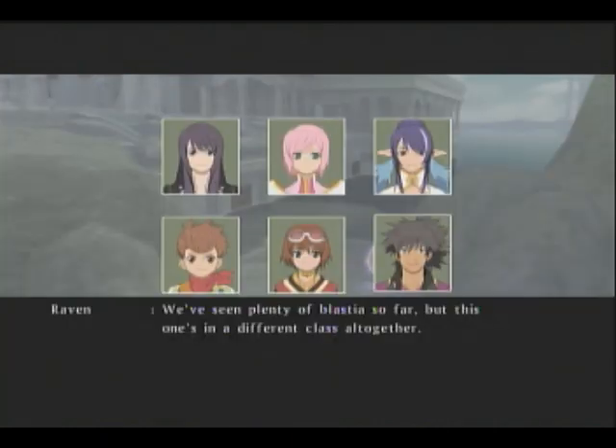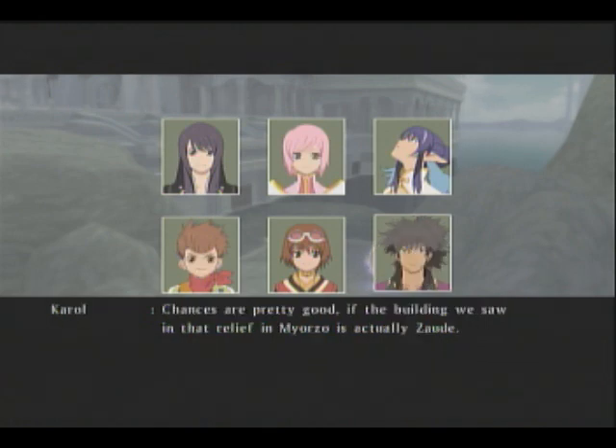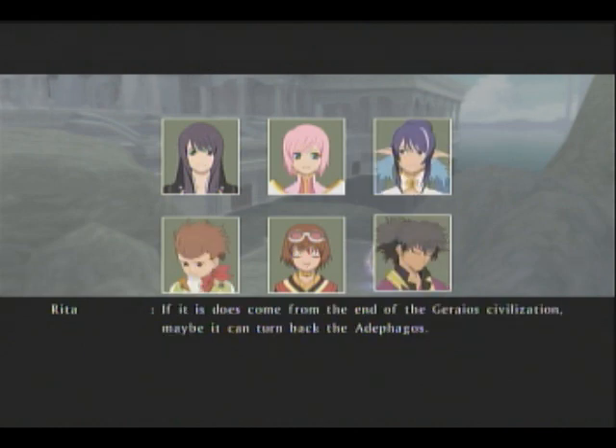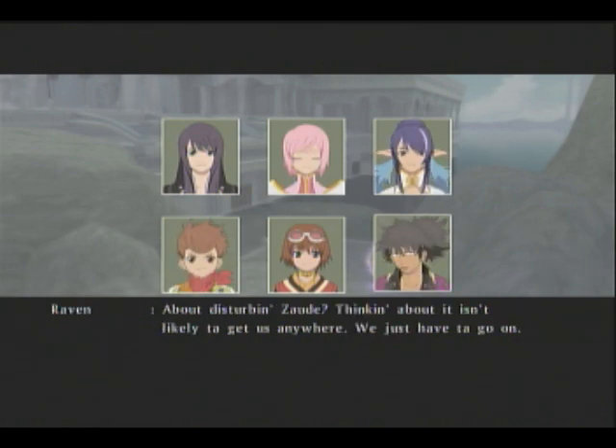We've seen plenty of Blastia so far. This one's in a different class altogether. If this was made at the end of the Goraios civilization, it may contain clues to other technology. Chances are pretty good if the building we saw in that relief in Mirzo is actually Zaude. So is there a connection between the Cataclysm and the Autophagos? If it does come from the end of the Goraios civilization, maybe it can turn back the Autophagos. I wonder if that's why they carved the relief. It all adds up, but I keep going back to Pharaoh's words about disturbance and Zaude. Thinking about it isn't likely to get us anywhere - we just have to go on.